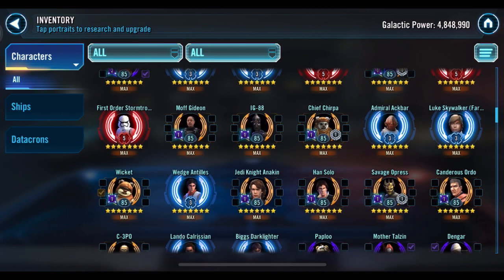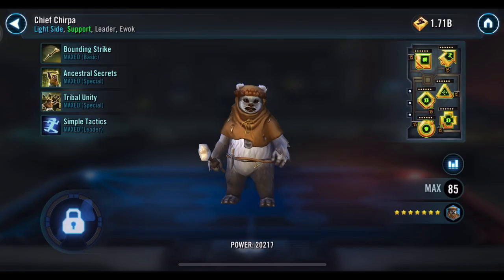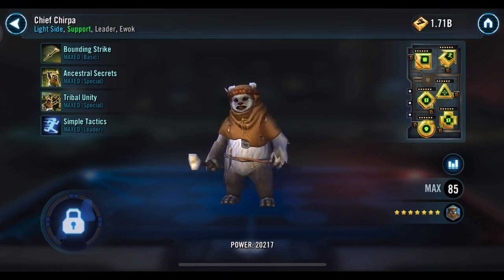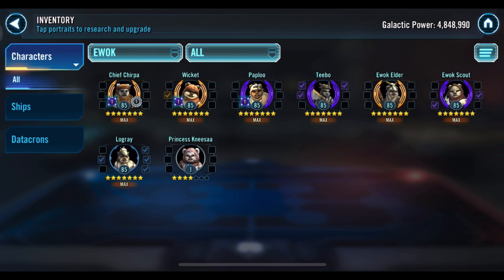Chief Chirpa's omicron — that's actually a good one. Ewoks I always think should suck — they're just stupid little teddy bears — but then they're usually a pain. And that omicron plus Nisa: do you have Nisa yet? You do, but she's not strong enough yet. Man, that omicron and Nisa together makes such an annoying team. I had Nisa at like Gear 11, Chief Chirpa at Relic 7, and the rest at Gear 12, and they tore it up in Grand Arena. That was a good omicron choice.